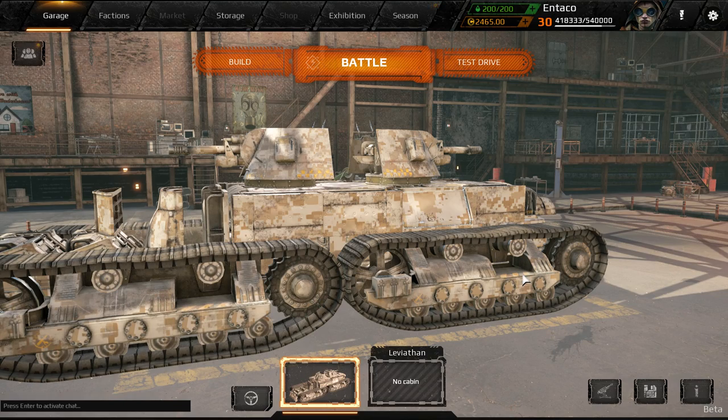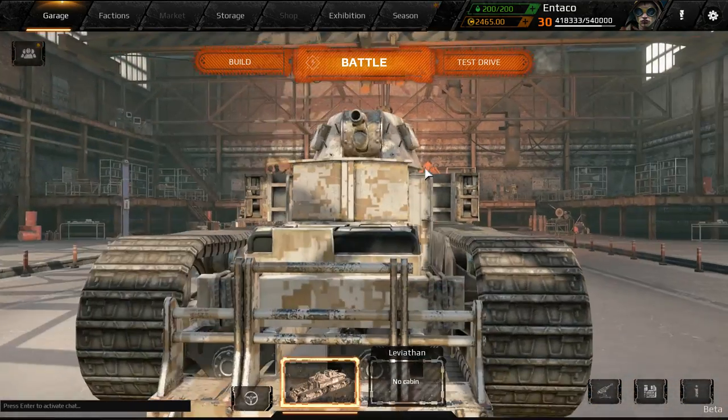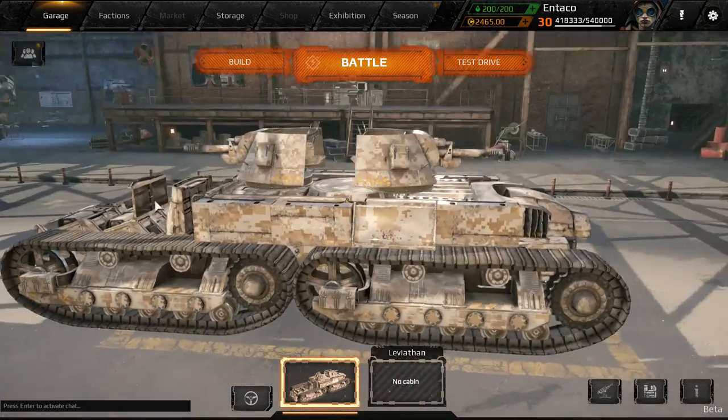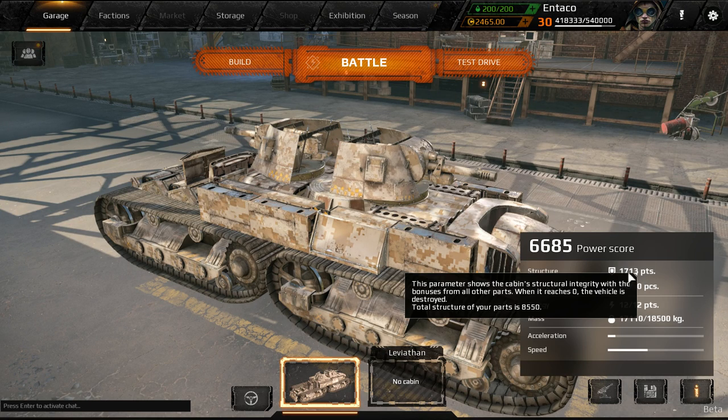Hey everybody, Antek here. Welcome back to Crossout. Today we are back with a dual Fat Man build. It is a four-tracked massive beast that I think will do some significant damage if we can actually manage to survive long enough. I think it will do just fine though because it has 1700 HP.